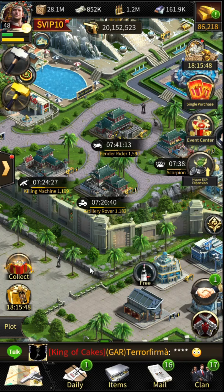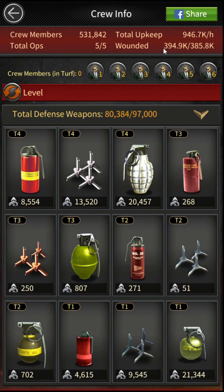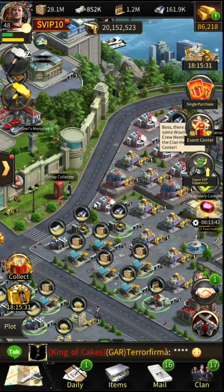We all know that Mafia City is a war game. We all want to increase buff or stats to dominate city, clan, or server events. For dominating the city, or sometimes for personal reasons, people attack other clan members. The troops that get wounded during war — either by attacking or defending turf — all need resources to heal.